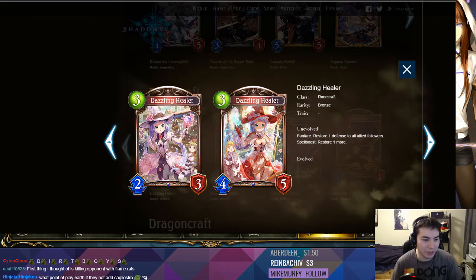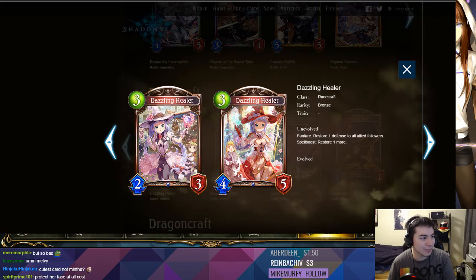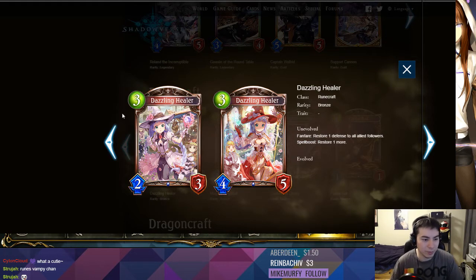Next we have probably the cutest card in the whole expansion: Dazzling Healer, three play points, two-three. Fanfare: restore one defense to all allied followers. Spell boost: restore one more. Yeah, you don't really want to heal your followers in this game — they'll usually die pretty easily anyway. And if you have a big follower that you want to heal and it hasn't already died, you're probably winning. She's adorable but I don't know if she sees play. In Take Two it's actually pretty good — healing your followers can be good, especially if you're trading away some of their health and then you play this at end of turn to heal them.